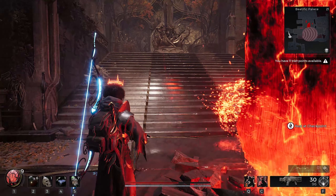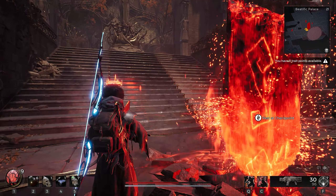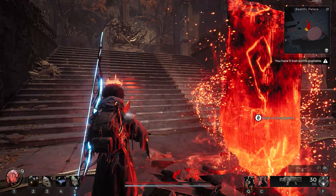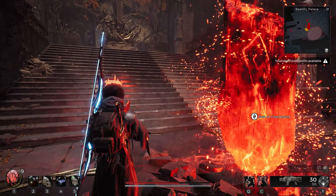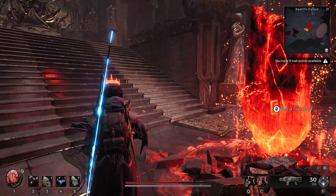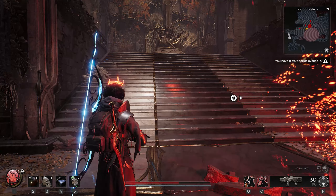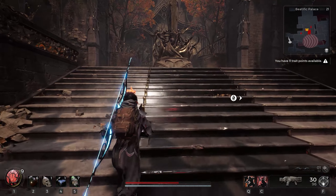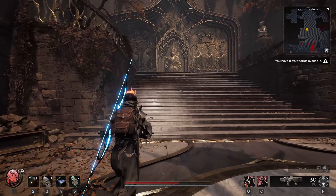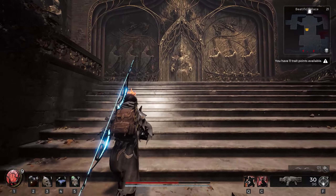First, when you're re-rolling you want to re-roll until you get the Palace Courtyard. The Palace Courtyard will start you right here in this place, so you just want to follow the path. And we're going to the Council Chamber right now.